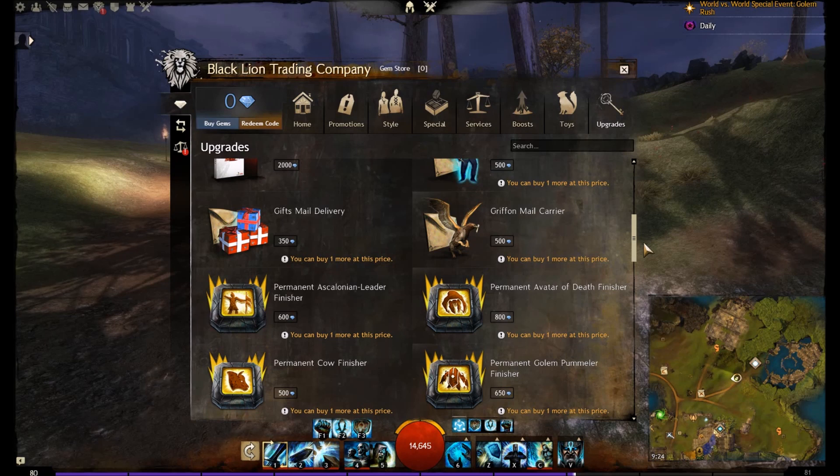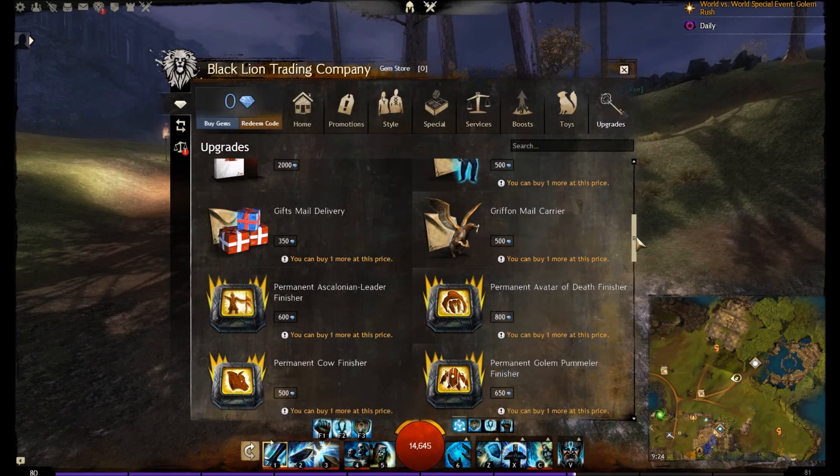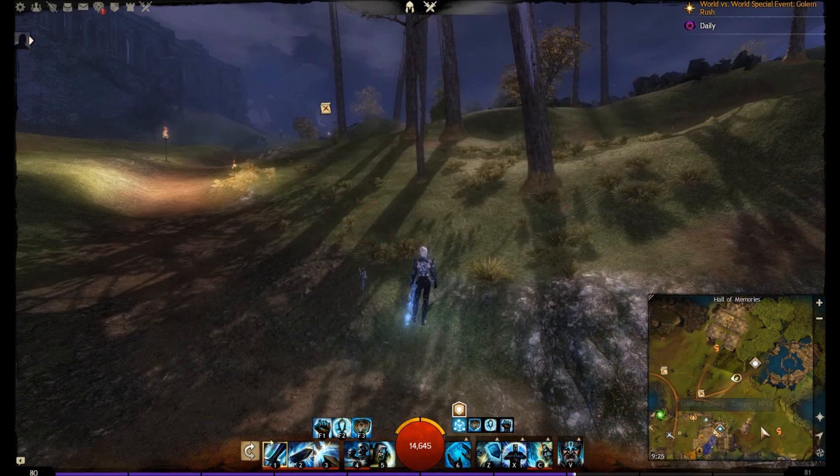So is it worthwhile? Well, it depends on your view. If you like the skins and such, then yes. If you've had the game since launch, you may get an extra character slot anyway. But if you're interested in the guildhall decoration, the Revenant finisher, the mini Ritlock, and those niche items you can't get anywhere else, then it's worthwhile — these items are going to be pretty flashy. Otherwise, stick with the basic option. It's your choice. I hope this has been interesting, feel free to leave comments below, and I'll see you in the next video.